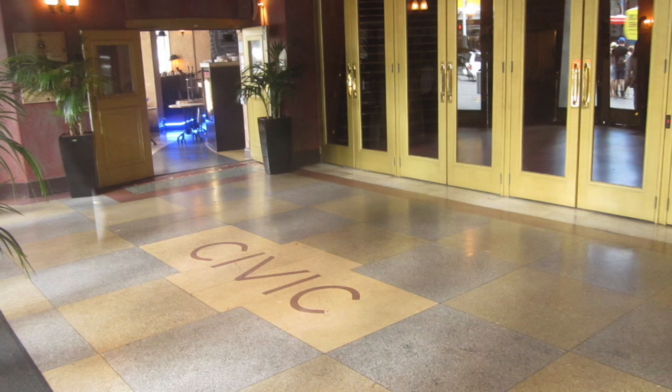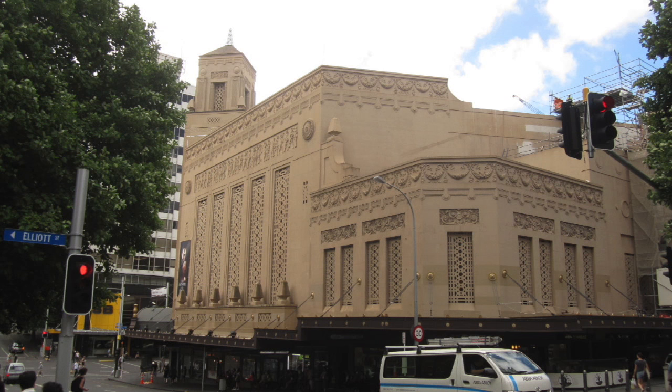Here's the floor — the checkered floor of the civic building — and the ceiling with the geometries atop it. There's a further look at that building.